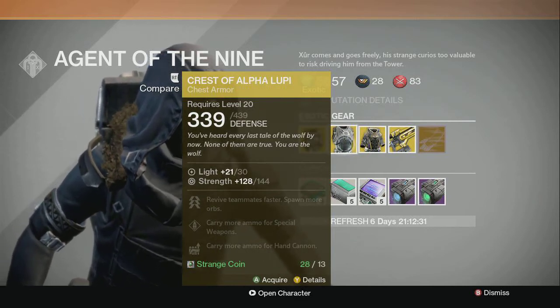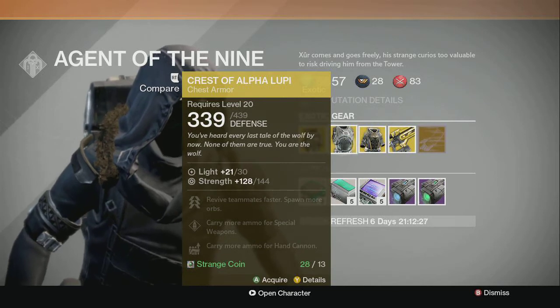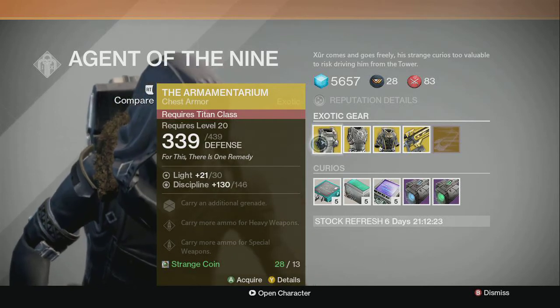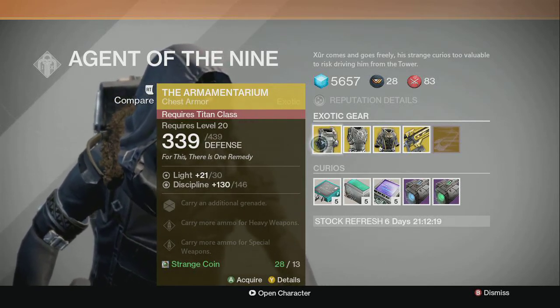I'll look up on it later and give you a recap on that. The Armamentarium is good for PvE and PvP purposes. It won't be so good for Trials of Osiris specifically, but it's still a good piece of armor.